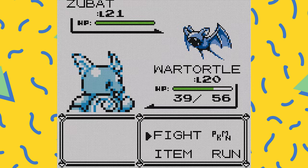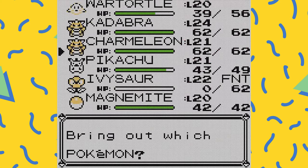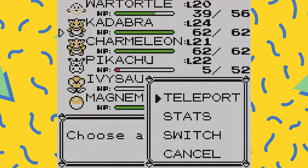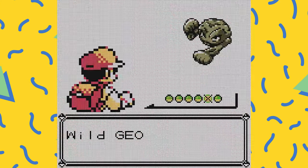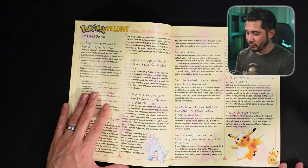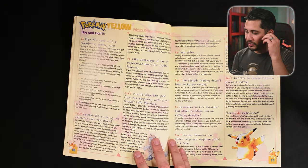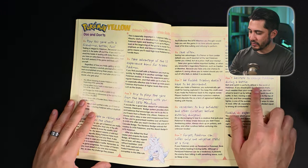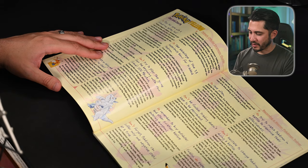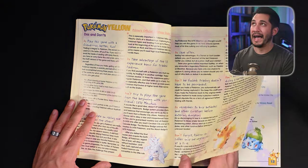Trading doesn't have to be permanent — you can trade back and forth between friends. Do: remember to buy antidotes and other curatives before entering dungeons. Going through Rock Tunnel is where this guide really came in handy. Don't forget Pokemon can suffer only one negative status at a time. Do: try to match Pokemon in battle to maximize effectiveness. Don't hesitate to change Pokemon during a battle, and finally — do experiment. The Pokemon games were really ahead of their time, packing an incredible RPG experience into a small Game Boy cartridge.